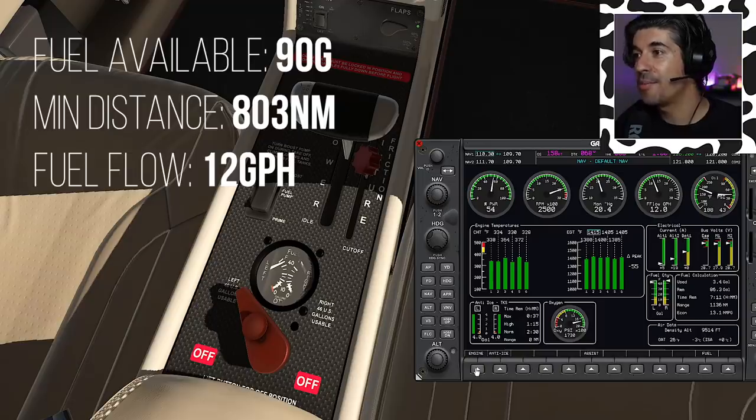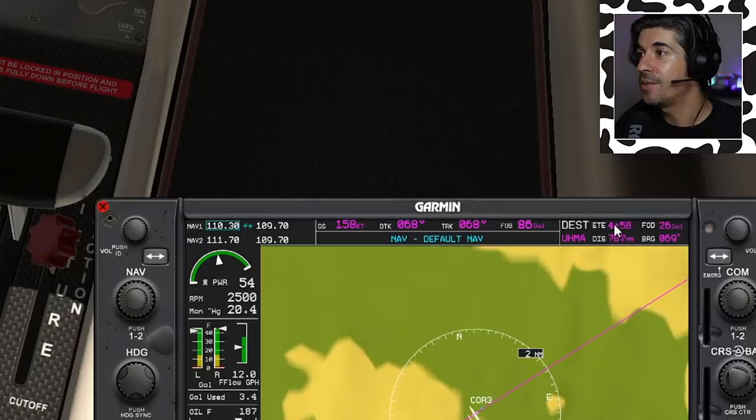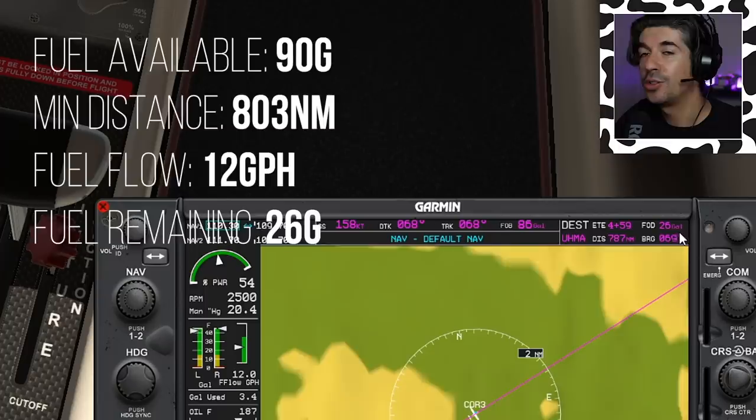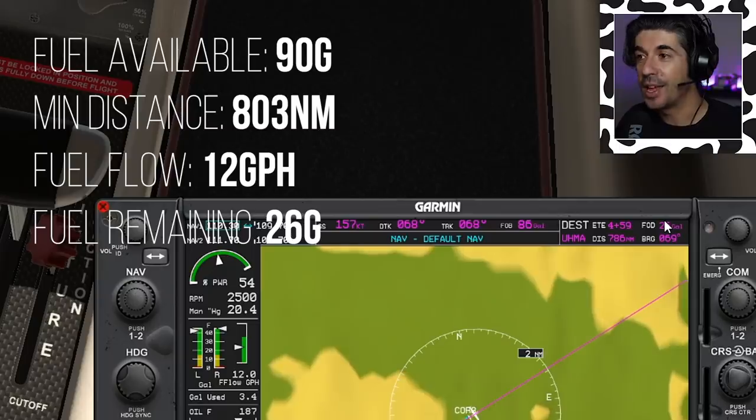50 degrees lean of peak — fuel flow: 12 gallons per hour. That's what we're now burning. Coming back to the flight plan page, we've got just under five hours to run. And now — fuel over destination: 26 gallons. That's what it's assuming I'm going to have over the top of Anadyr Airport if everything continues exactly as it is.